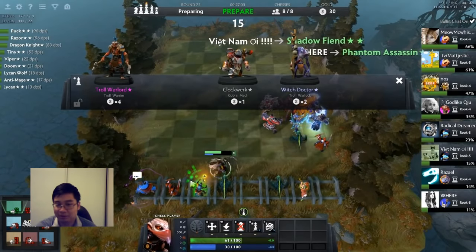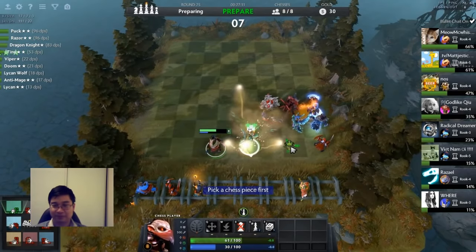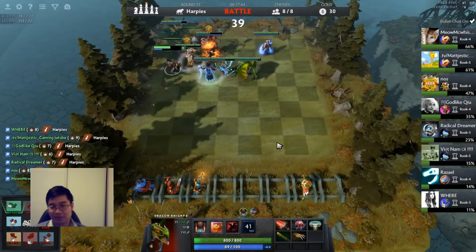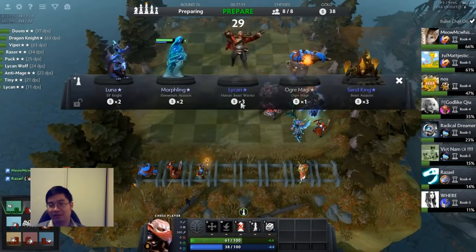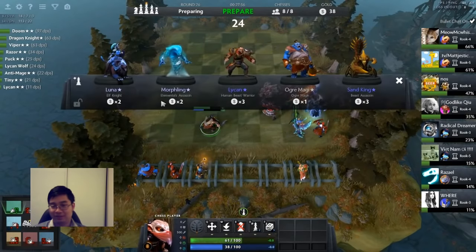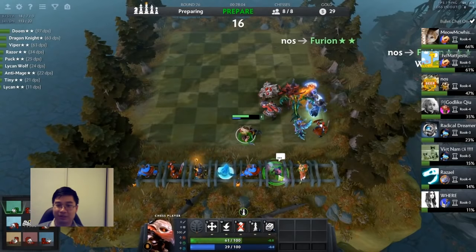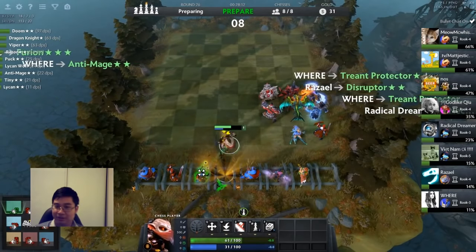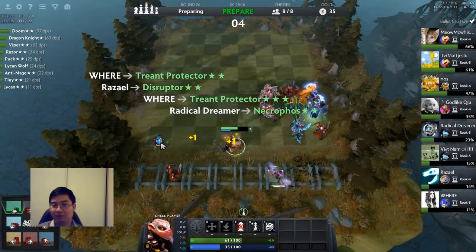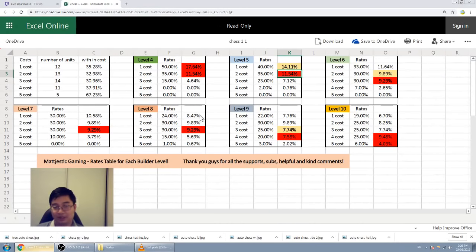At round 25 I'm counting units to sell to make gold and stay on the ten-gold multiple. I'm keeping the Ogre in case I run mages. We'll win with a two-star Viper, which is critical for bosses — Viper's ability slows the monster's attack speed, letting us focus it down. After round 26, I'm considering composition. I want my Dragon Knight — there are two ways to do it: level up or get another unit. Previously the rate table said level nine was too costly.